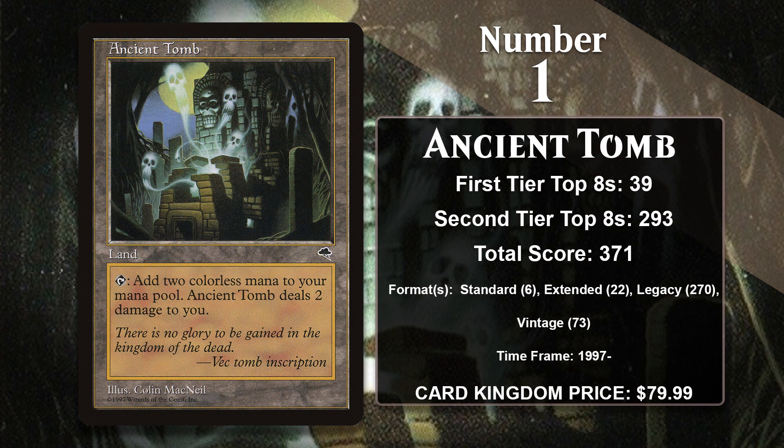At number 1, it is Ancient Tomb. Like City of Traitors, it can tap for two colorless mana. In this case, the downside is that it does two damage to you. That downside is preferable for decks that look to win the game over a few turns, since they would like to keep playing lands and adding to the board. So the Tomb often sees play in the same decks as City of Traitors, plus a lot of creature-based decks in Legacy like Goblins, Eldrazi, and Dragons Stompy. It's also seeing much wider play in Vintage, where it frequently shows up alongside Mishra's Workshop. It's going to keep on gaining points, and it doesn't seem very likely it will ever relinquish its number one slot on this list.